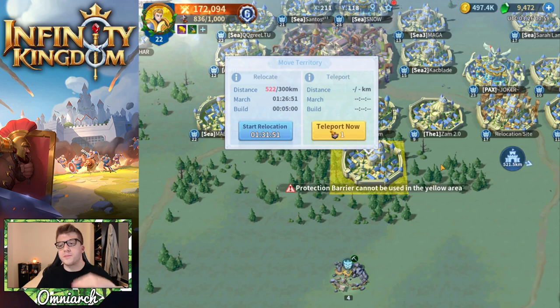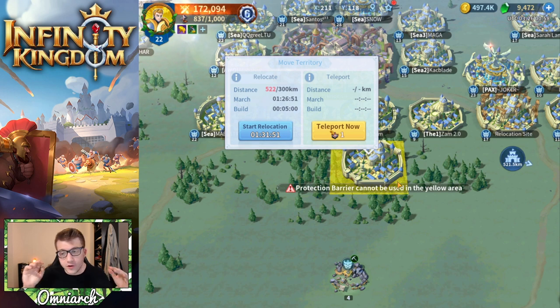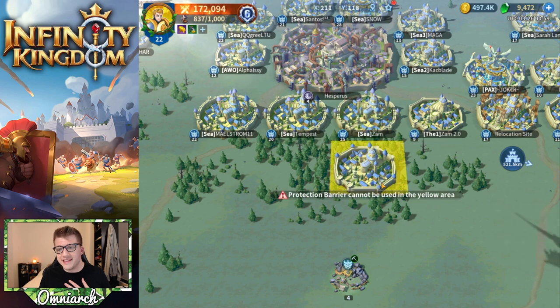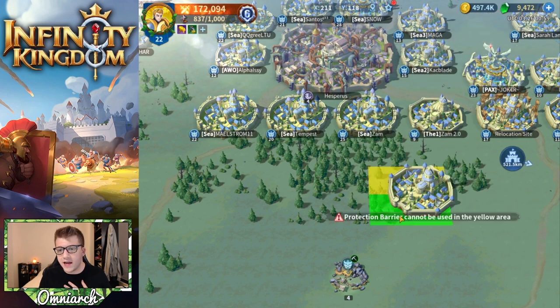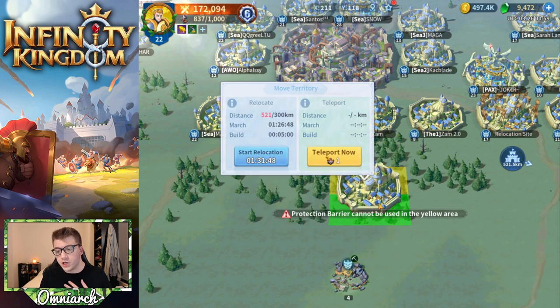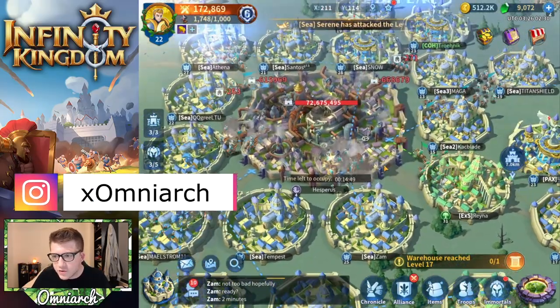One thing to know about cities is there's a particular area around each city where you can't use a protection barrier, meaning your city can get attacked over and over again. The only options are to teleport away, take the hits, or defend. Anything in the yellow area - approximately two cities away on any side - you can't use your protection barrier. If the area is green, you're good. Weaker players should be a bit farther away from the city when entering these fights.